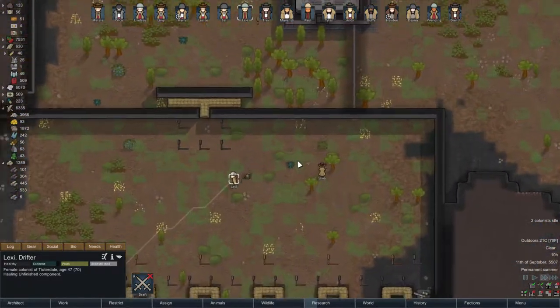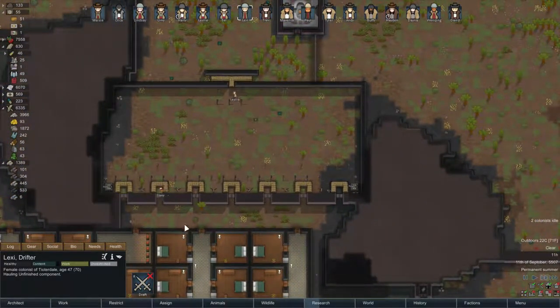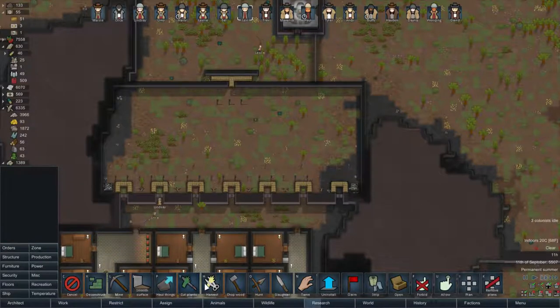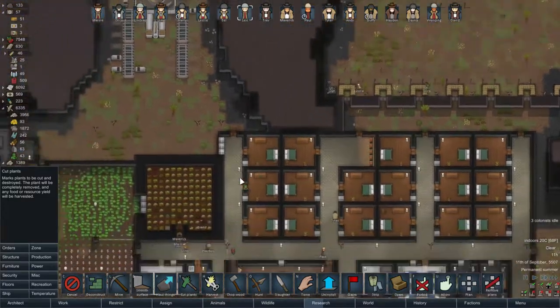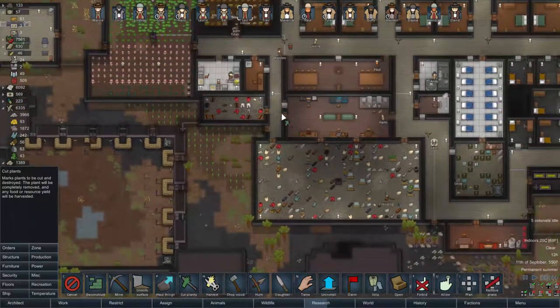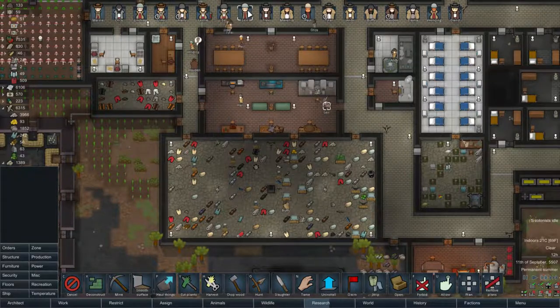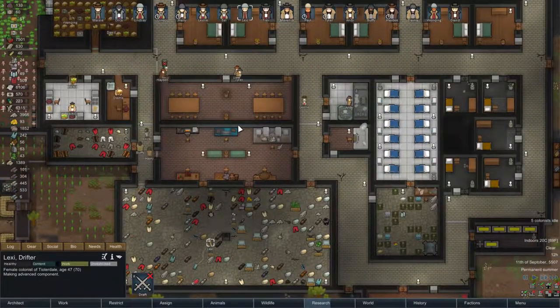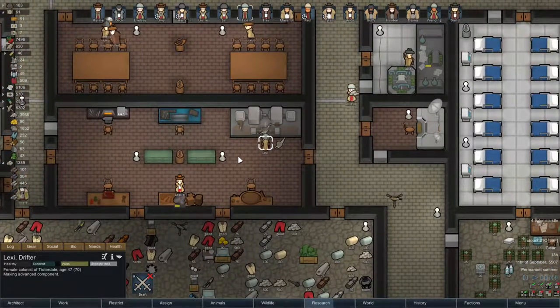Then she ran off - harvesting wild eel root. We should do a big plant cut in this area again. Let's set that up. Lexi, where are you? She's making more advanced components - okay, good work. We've got another two components done. We'll have another crypto sleep casket ready - very good.